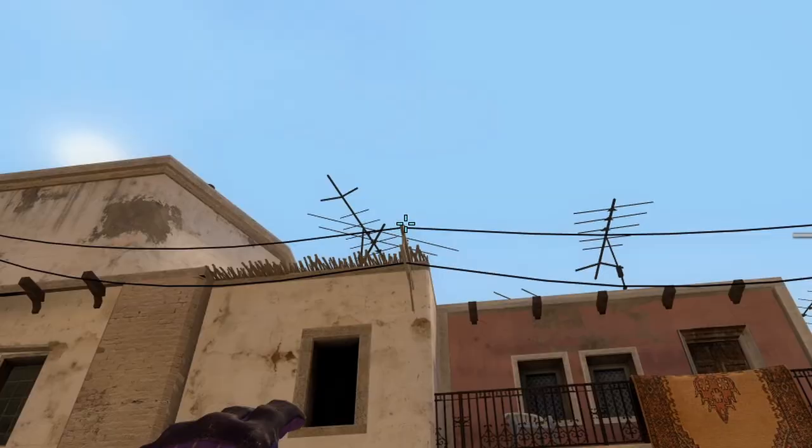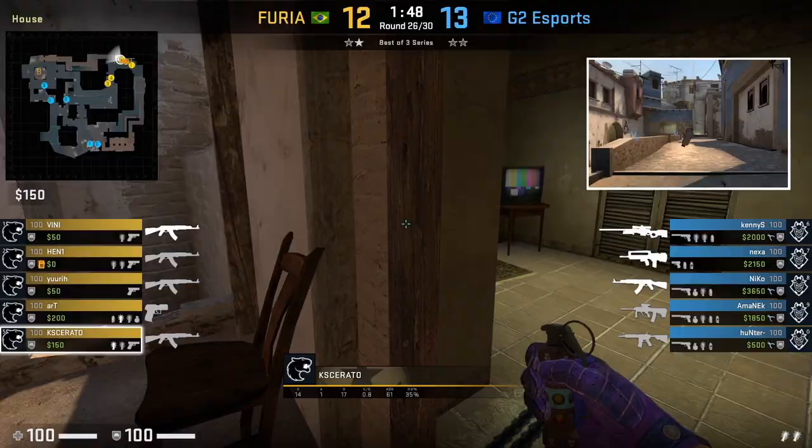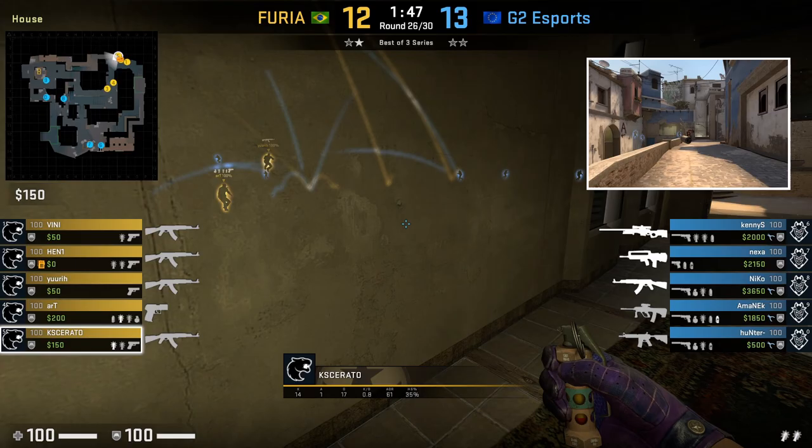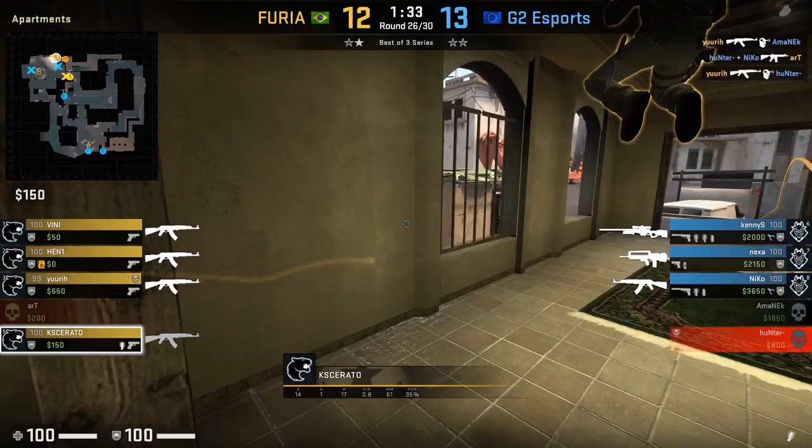Vinny has an off angle for door. Cesarato will smoke top mid, then goes into B apartments where he flashes short when Yuri is about to swing to peek site. This flash will blind anyone holding get right that's peeking short, as well as anyone holding an off angle by the bricks short. After the flash, Cesarato will come out apartments. He flashes door before Henny plants and then covers him. After plant, he watches the apartment flank.